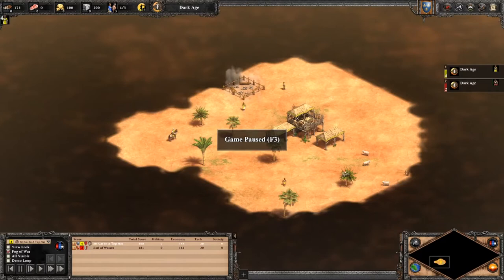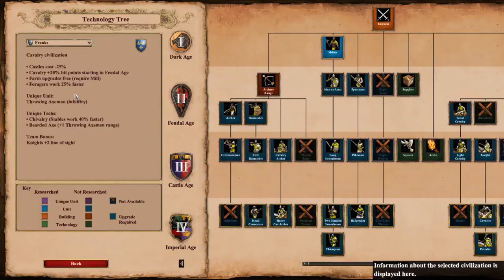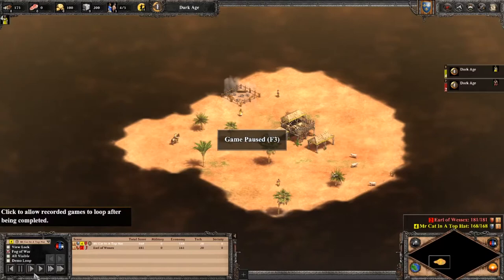Hello and welcome to another Mr. Cat video where I'm going to show you how to do a proper Dark Age. I've seen a lot of people struggle with this, especially in lower ranked play, and a few friends have asked me to coach them. So this video will be mainly for them. This is going against FS Franks, which has the bonus of having extra foragers, so forage work goes 25% faster, which is going to be relevant in this guide — keep that in mind.